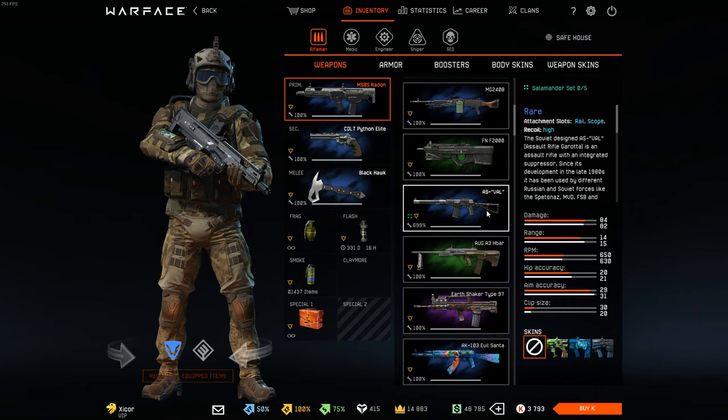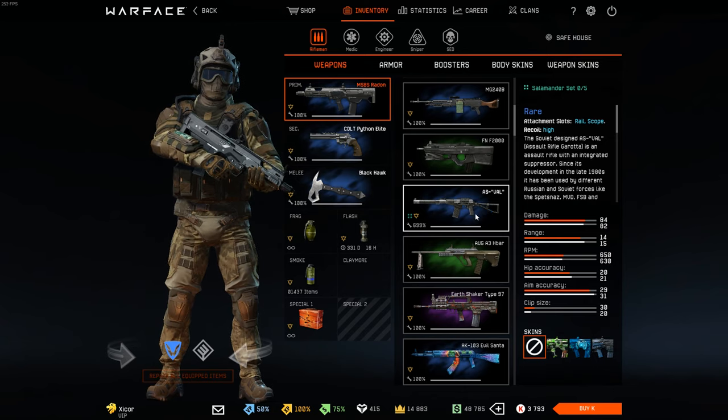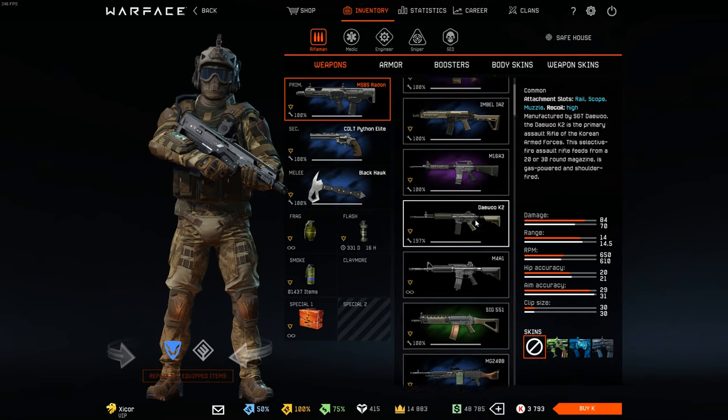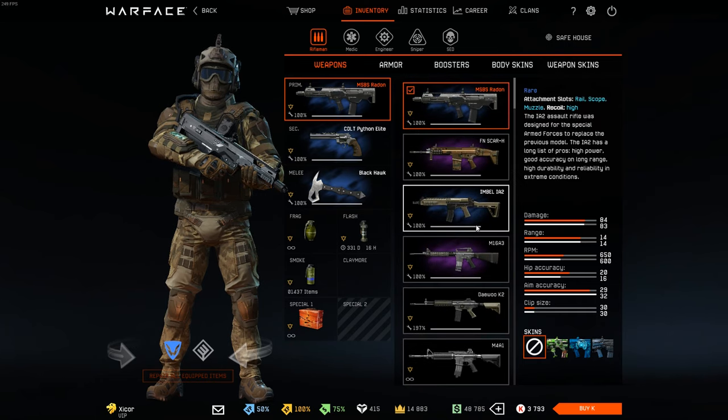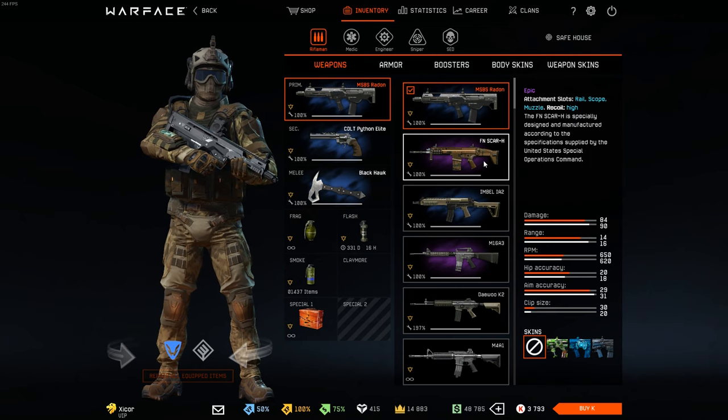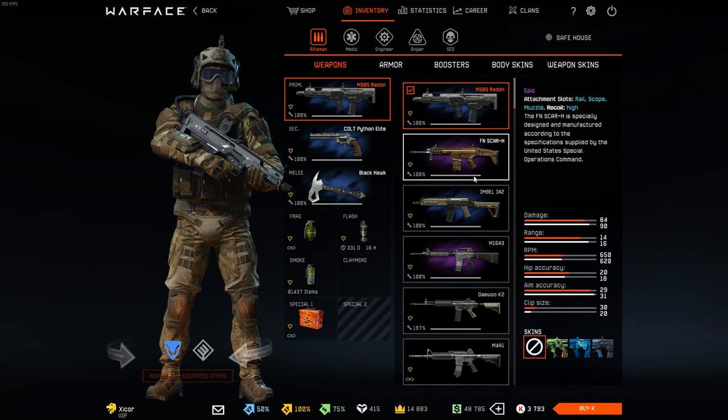One thing about the inventory that I don't like is that it seems to be so random — there's no actual order. It's not alphabetical, not by last used, not by last purchased or last obtained. Warface, please tell me how these are organized. Is it like a lottery here?